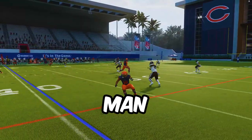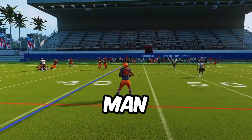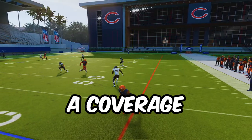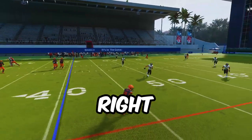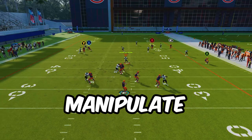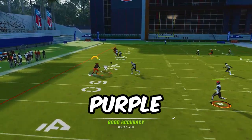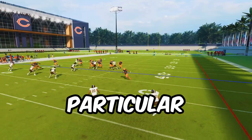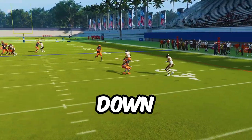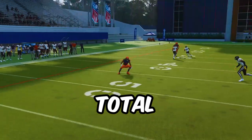Man coverage is not that good anymore — man coverage is only as good as the blitz you have in front of it. Right now this is a coverage-oriented game, so you guys are in the right place to learn how to make your coverage play better and also how to manipulate coverage. Anytime your opponent has a purple zone on the field, you can do this particular trick to basically get it to match a second vertical route down the sideline. Two vertical routes will cause the purple zone to match the second one going vertical down the sideline.